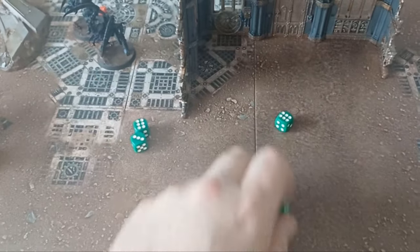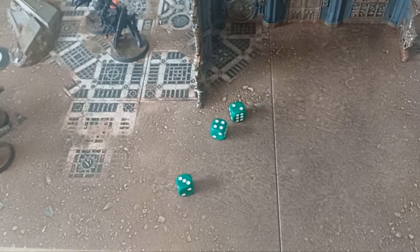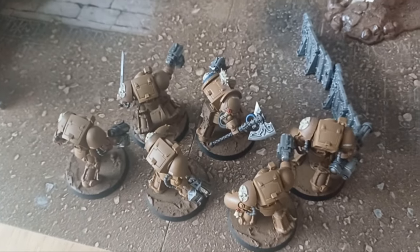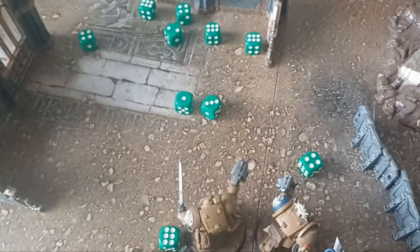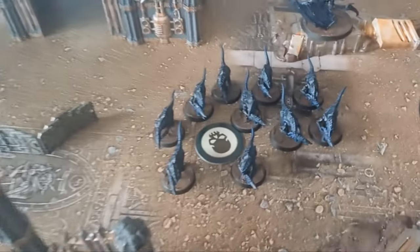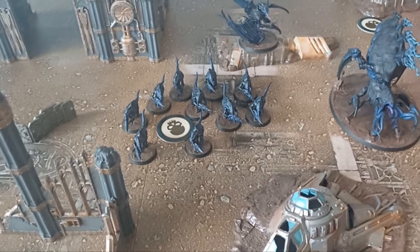Three wounds from the Barbgaunts, and it's three-up saves — just one wound gets through. On the other side, ten Termagants fire into the Terminators. They advanced so they're hitting on fives, wounding on fours because Terminators are Toughness 5. Four hits wounding on fours — saving on twos. These little guys have just done two wounds to the Terminators, which is better than they had any right to achieve.